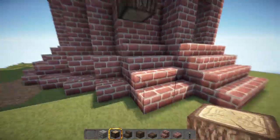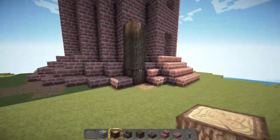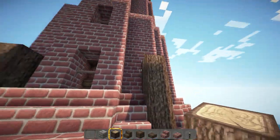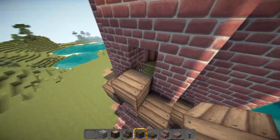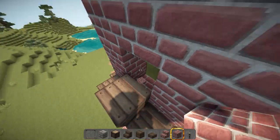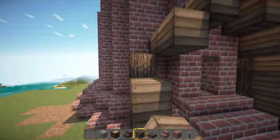Now I set about building a little extension to go on the side of the windmill. When I first looked at it after building it without this extension, it looked a little bit too much like a plain tower and I wasn't exactly happy with it, because it didn't look like it had any character.